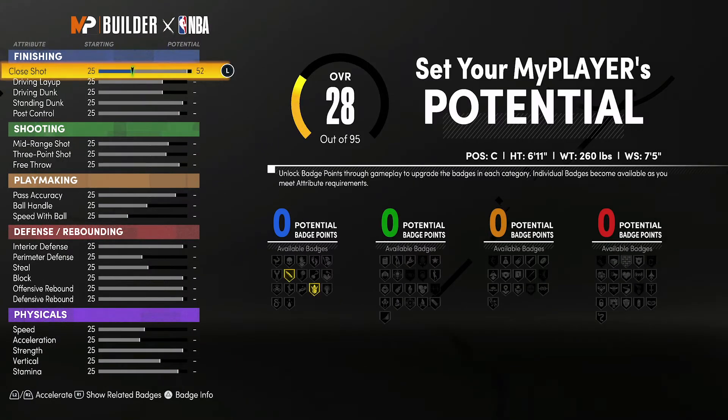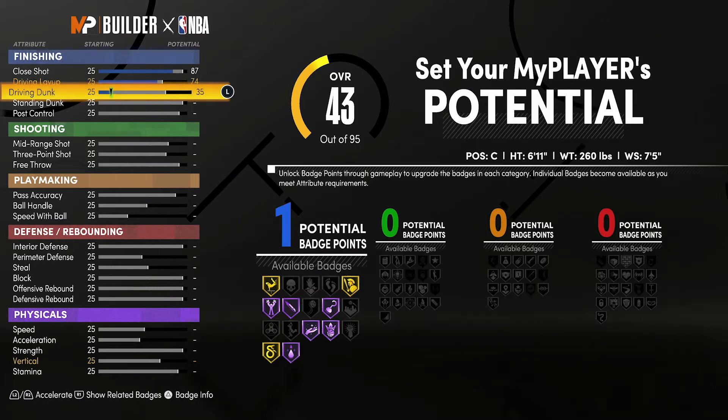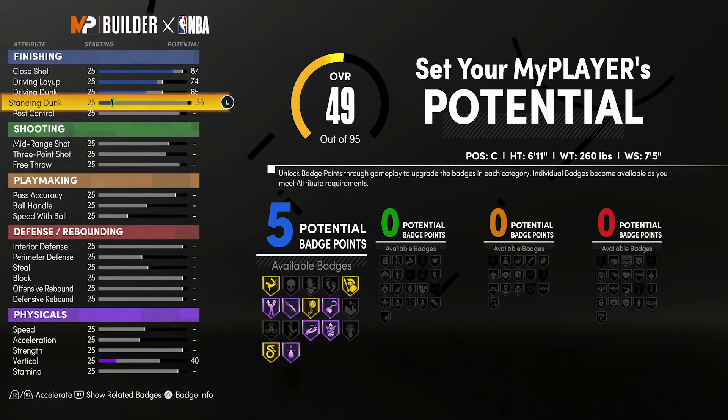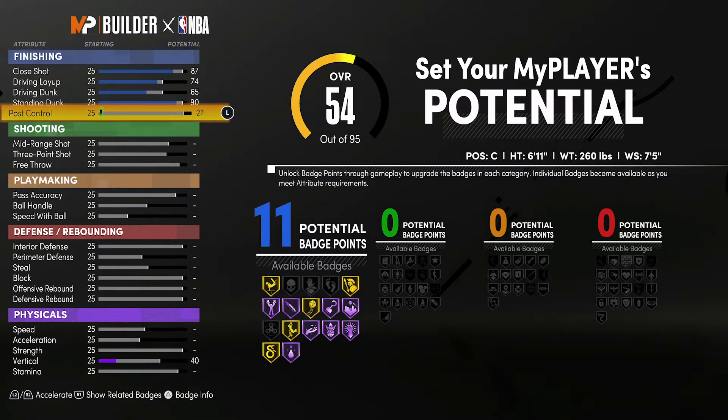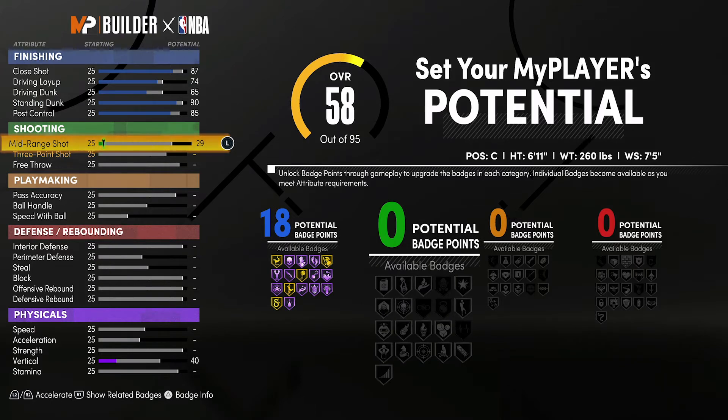Now for the attributes — you're going to bring your close shot up to 87, your driving layup up to 74, your driving dunk up to 65, your standing dunk up to 90, and your post control up to 85. That's going to give you 18 finishing badges.